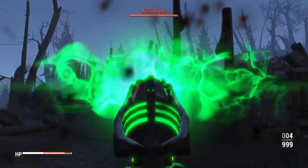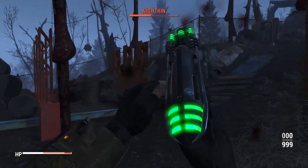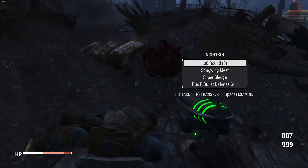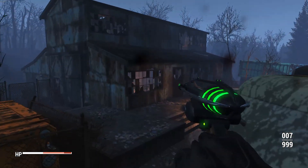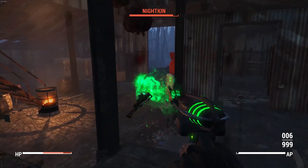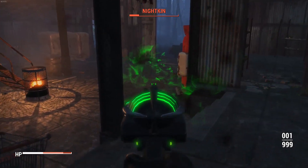This weapon uses the vanilla alien blaster animations and I actually really quite like it, especially that it uses the vanilla plasma cartridge used for the traditional plasma rifle. That animation looks super sick — I love the glowing green effects that rotate around the gun as you stand still and idle. The sound effects that play when you reload it are very awesome too. This is a very classic Fallout-styled weapon and it fits perfectly into the game.